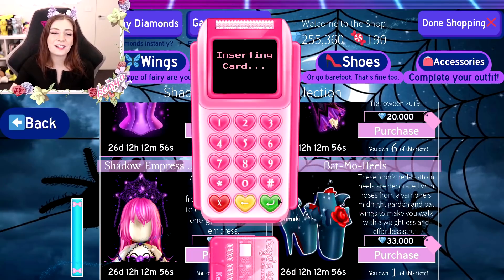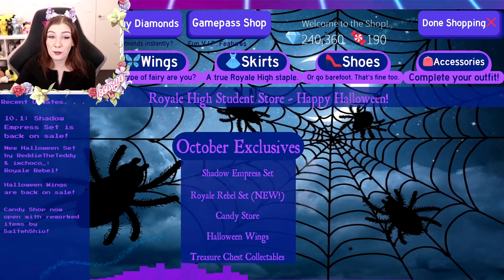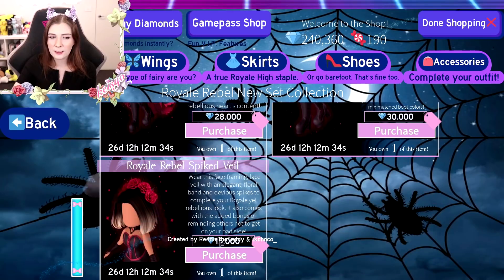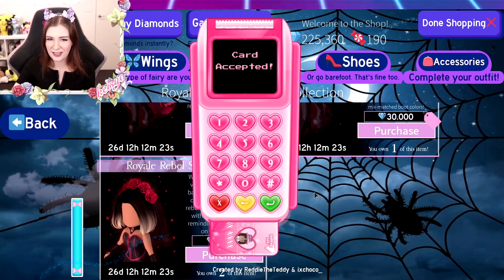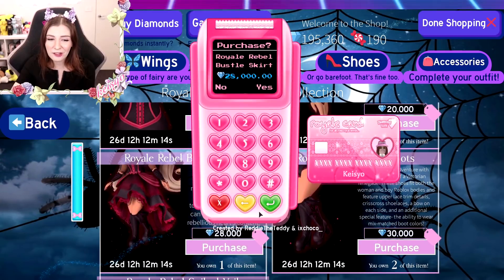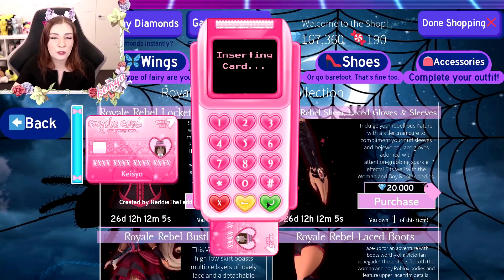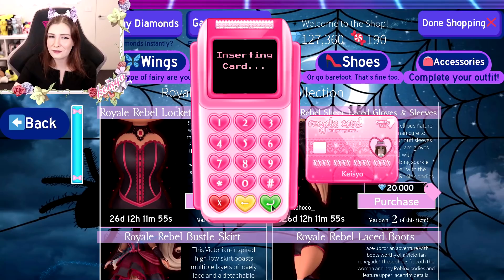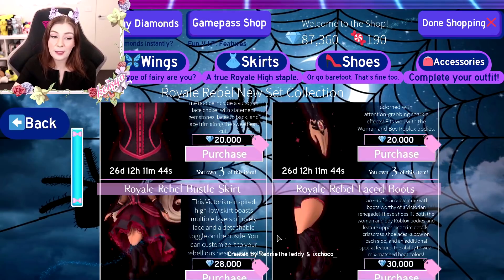Alright, only one more of the crown and then I have six of each of the five items — one set for me and five sets for you guys. We have 240,000 diamonds left, which probably won't be enough. This set costs about 113,000 diamonds total, so it's about 10,000 cheaper than the Shadow Empress set for the same number of items. I almost feel like the Royal Rebel set is a little bit cuter — I really love the corset, the arms, the skirt, and the boots. Maybe I actually like this set better, but I feel like most of you are still absolutely obsessed with the Shadow Empress set. Either way, I'll be giving away both so you guys can decide.